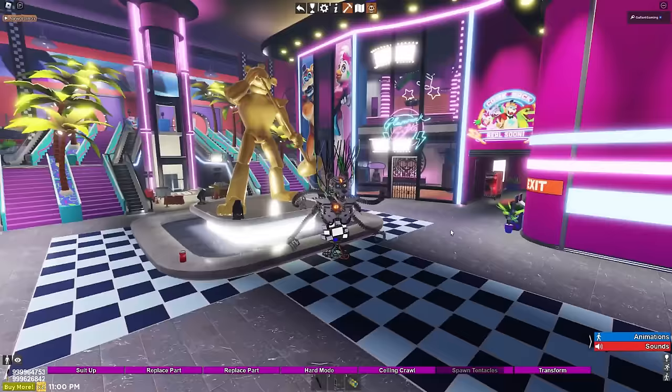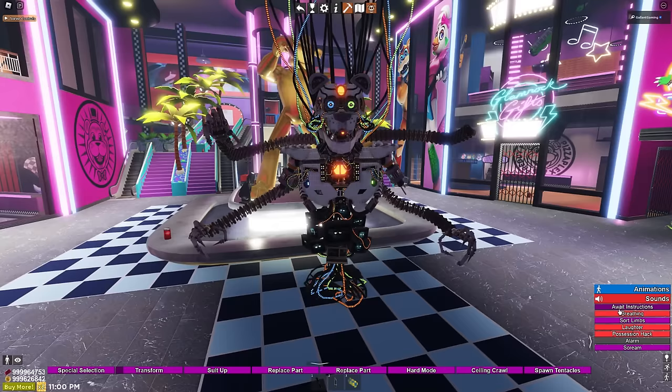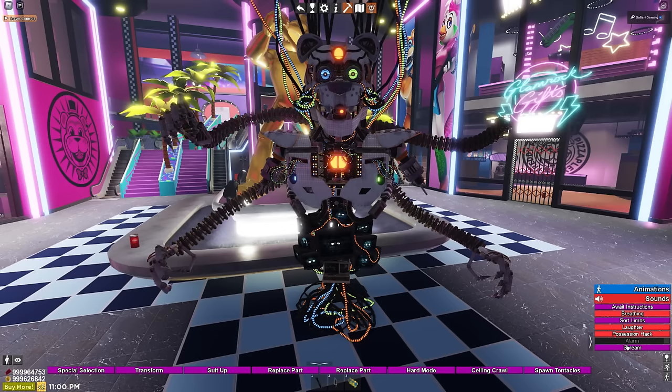We can spawn tentacles as well, because why not? And we have a transform to make him huge. For sounds, we have a lot of sounds. Sword limbs? We have a laughter, possession hack, alarm, and a scream.